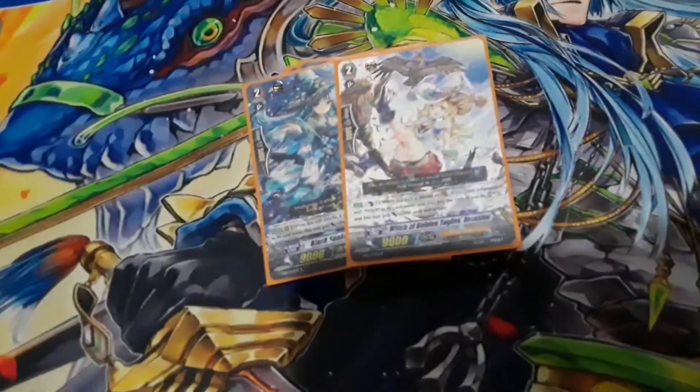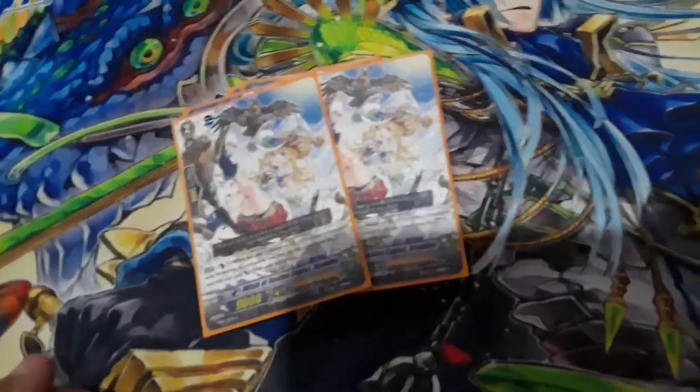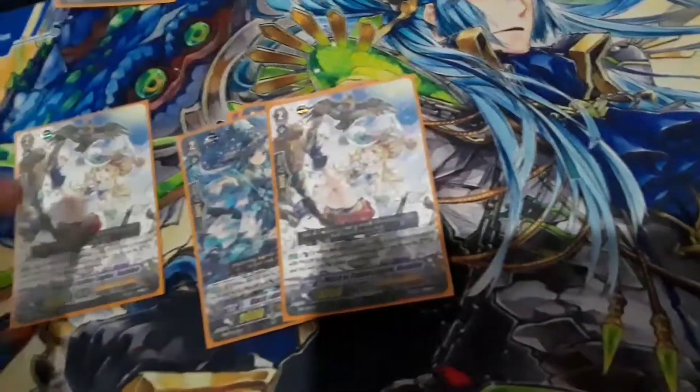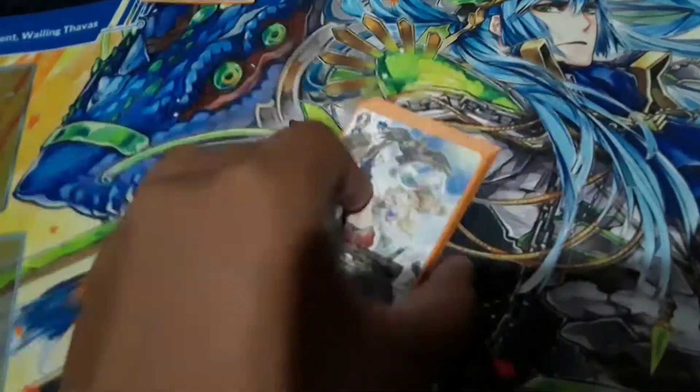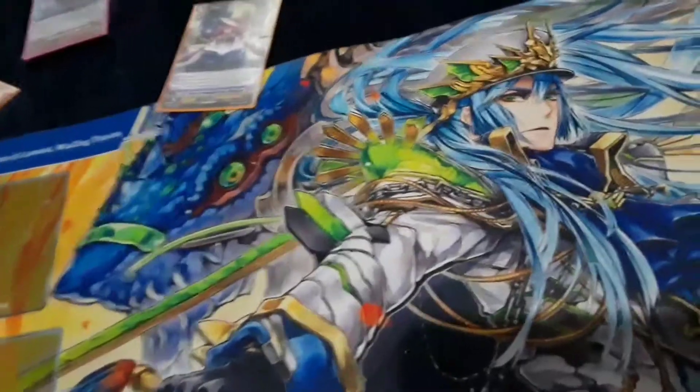Two 12k attackers — I just like their early pressure. And then 2 Witch of Golden Eagles Jasmine: on placement to rearguard, if you have a witch vanguard, soul charge 3 and she gets plus 5k. Making this a 21k column early on — 16 plus 5 is 21 — which is very nice, but a lot of pressure in the early game.